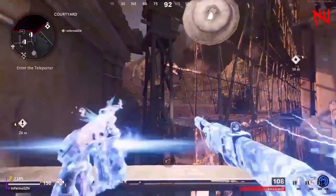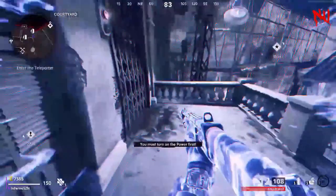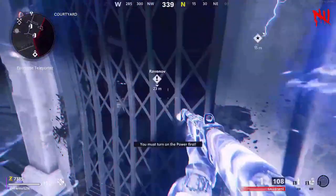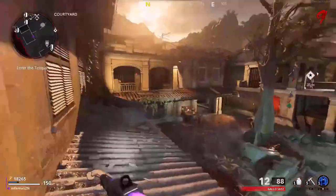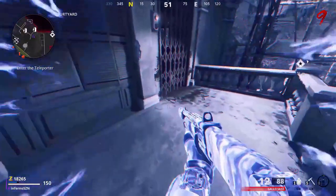I'm going to be showing you every single way you can skip the first door in Firebase Z. The first method is by using the Aether Shroud. Make sure you have the Aether Shroud ready, follow exactly where I go, and when you come to the edge just use your Aether Shroud. If done correctly, you will be on the balcony and can skip the first door straight to the teleporter.